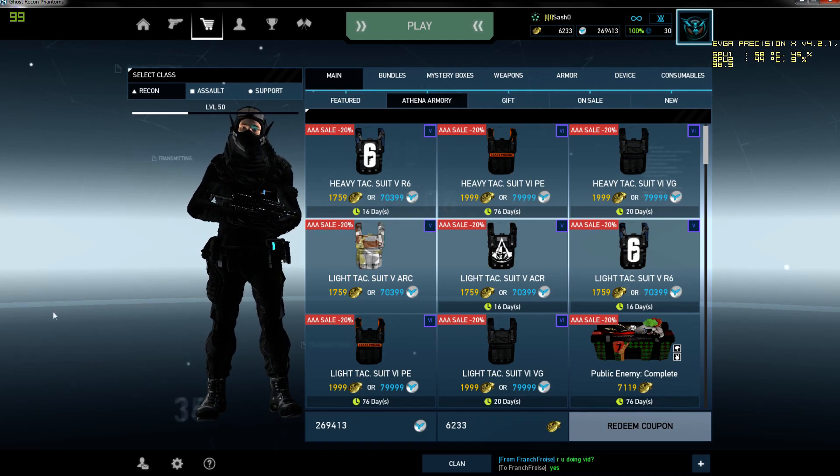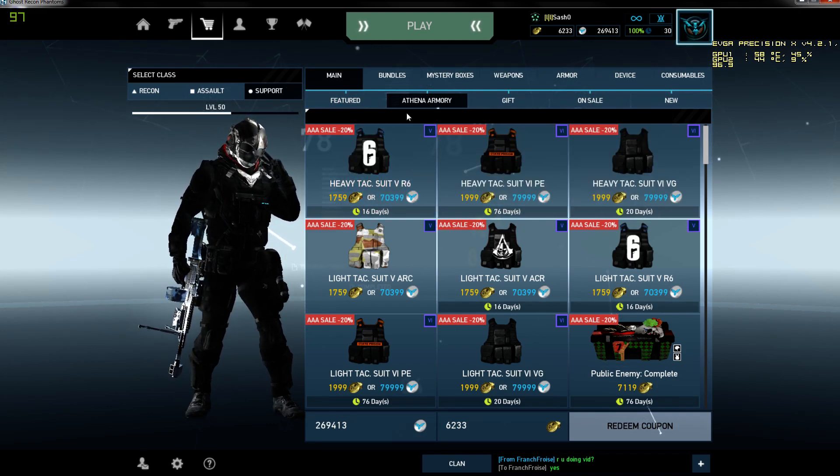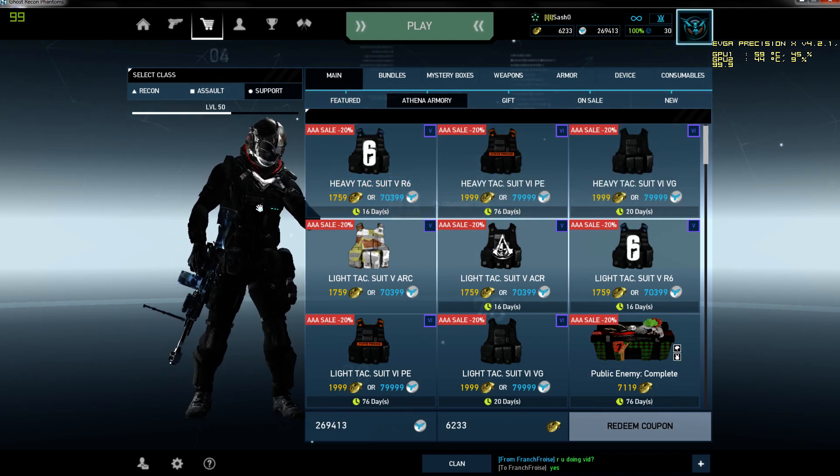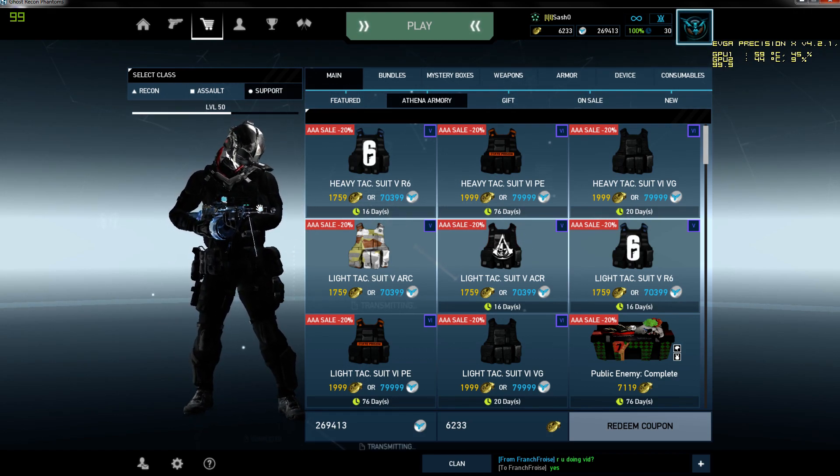So far we reviewed the Assault and Recon class, so we're left only with the Support class. Finally I get access to the AAA store, which was unavailable for me just like 2 hours before.